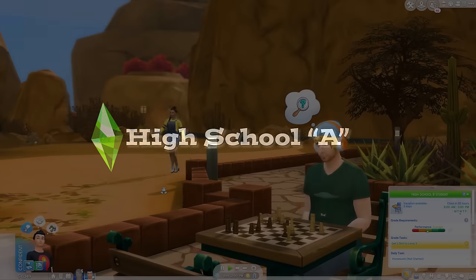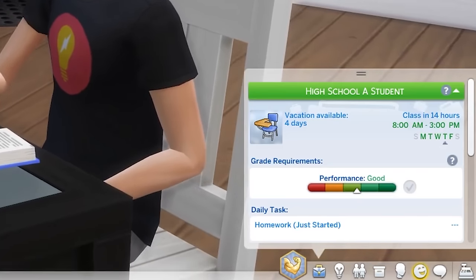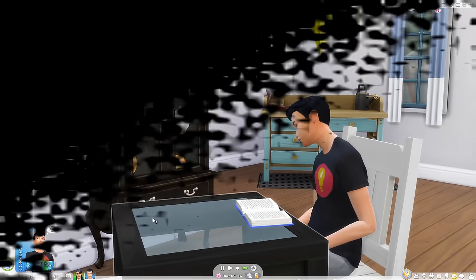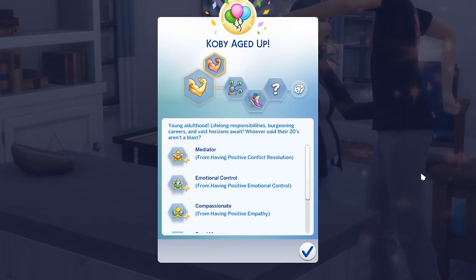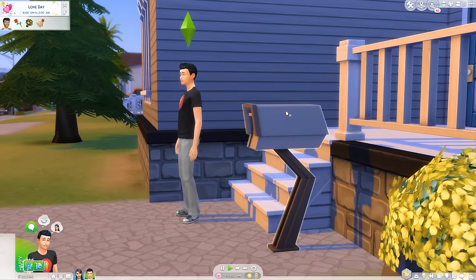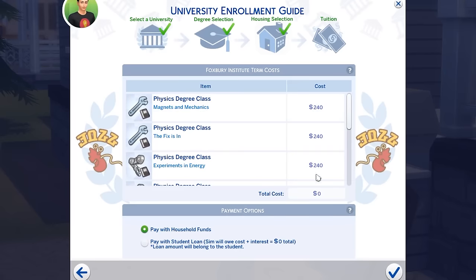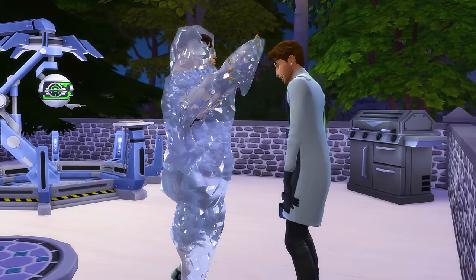Getting an A in high school gives your Sim a nice boost toward university and you'll start higher up when you join careers. This, along with Top Notch Toddler, can help you max a career at least 3 or 4 days faster than usual. Sims with all the traits discussed will have an easier time attending university and should almost get a free ride. Getting a degree gives a big starting boost to many careers, you earn more money, and get promotions and paid time off faster. That said, this is optional — a Super Sim hardly needs a career unless you want something with useful objects and abilities like the Scientist career.